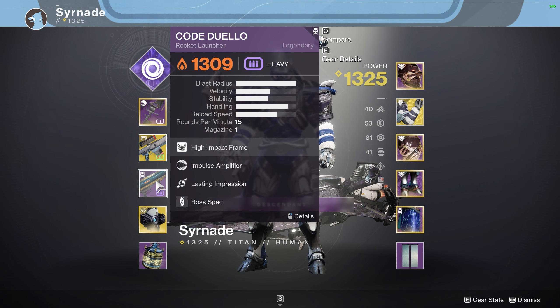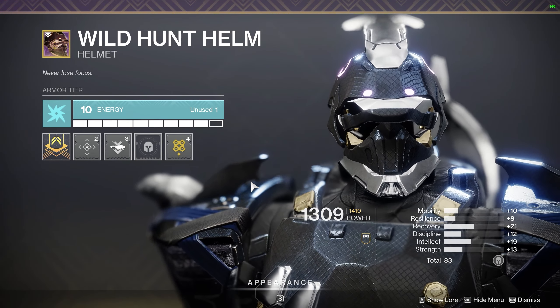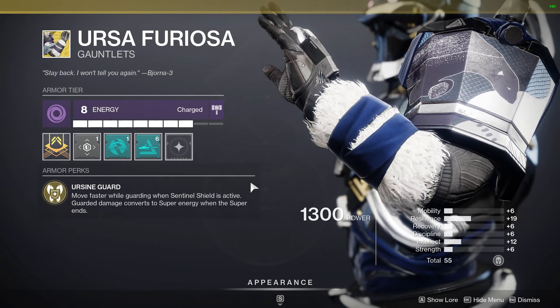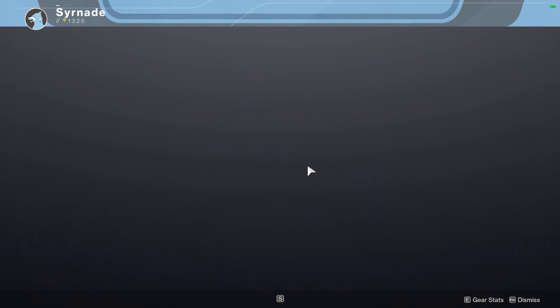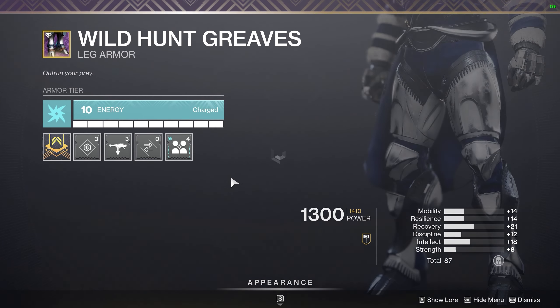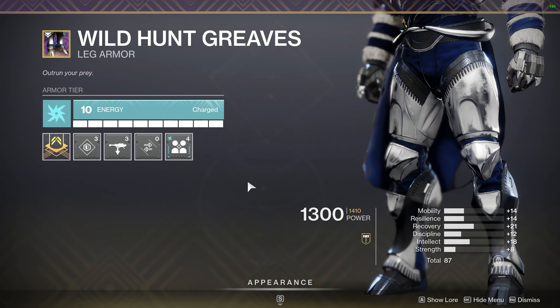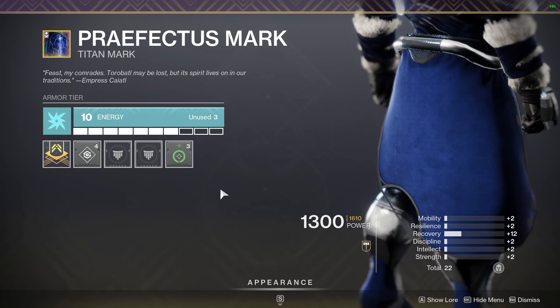He also had Code Duello, a rocket launcher anybody can get from an Umbral Engram. On his helmet, just a Rocket Launcher Ammo Finder, and we're only using Charge with Light mods that everybody has access to. He had an Overload Bow mod and Anti-Barrier Sniper Rifle. On his chest, Arc Resistance and Melee Resistance — both very important. On his legs, Rocket Launcher Scavenger and Powerful Friends. Mods like Taking Charge, High Energy Fire, and Shield Break Charge are actually in your inventory when you create a new account.